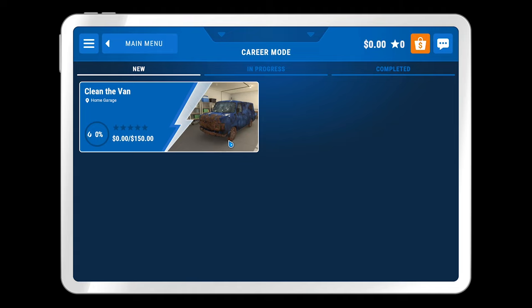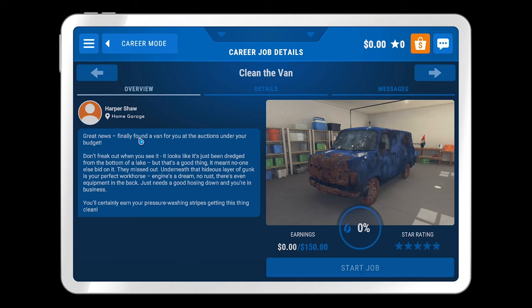I'll just chuck my phone on silent. So career mode — zero dollars, zero stars. New, in progress, completed for the jobs. Clean the van in the home garage — 150 bucks. That's pretty good. I'll do that for 150 bucks.